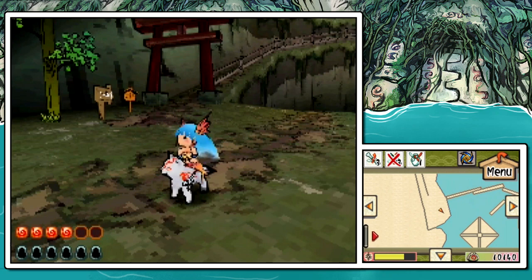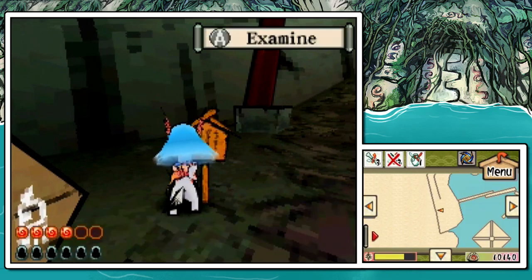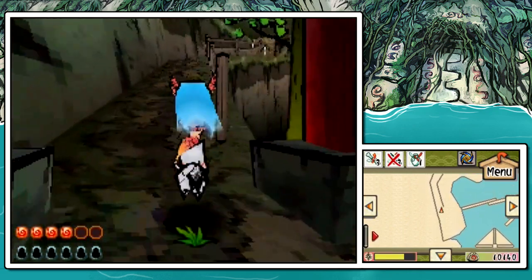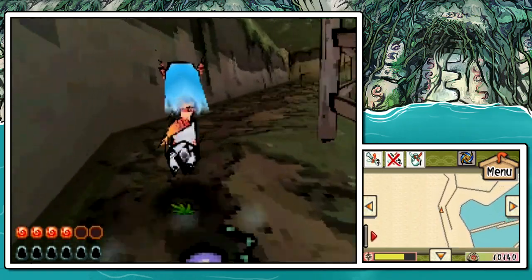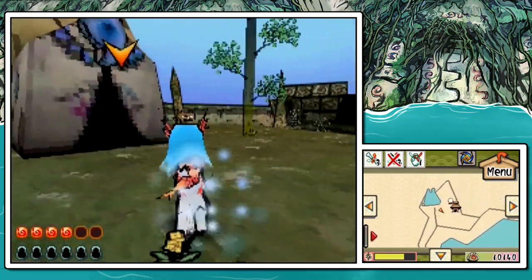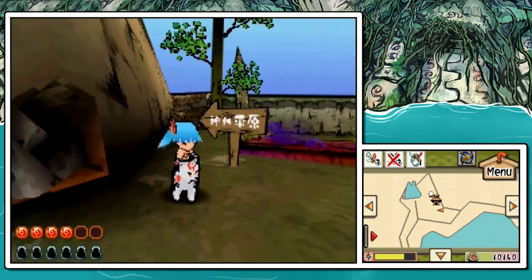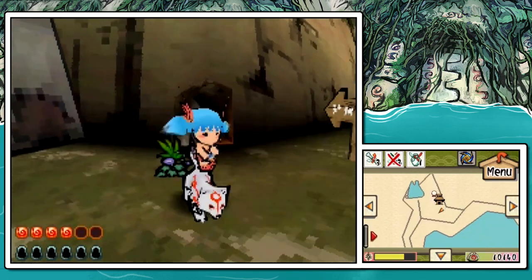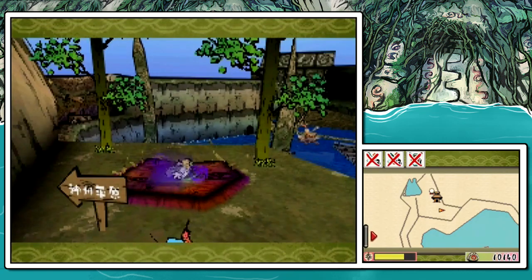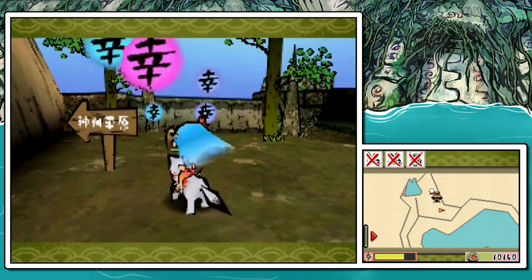Starting off, I do want to show something that I actually forgot to show a couple videos ago. Not anything missable, so don't worry, I didn't forget anything important. If we go up by this sign here that takes us to Madame Fawn's shack and head up here, there's actually a collectible for us. All we do is draw a circle around this mini cursed zone, and that's going to spawn a chest for us. That's going to contain something kind of vital to completing this area.